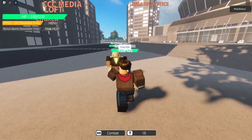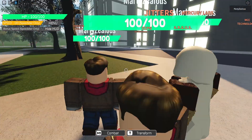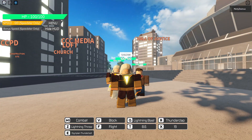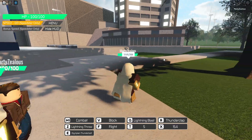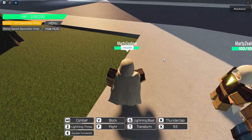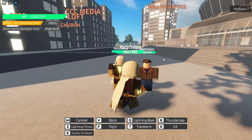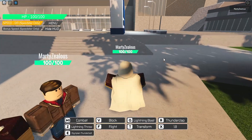So you can see the two characters here — Shazam and Billy. You start as Billy and press T to transform, which looks really cool. Shazam in this game is not my favorite just because he's not the most overpowered, so that puts him a little bit down on my chart. But he's still a really cool character — he's Shazam, one of my favorite characters, and he looks really really cool.